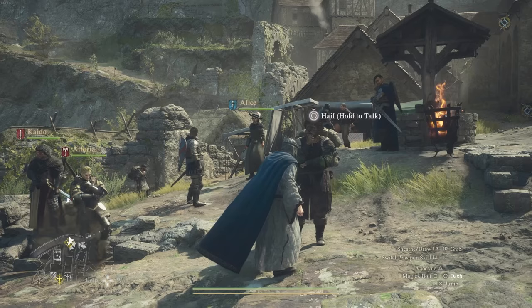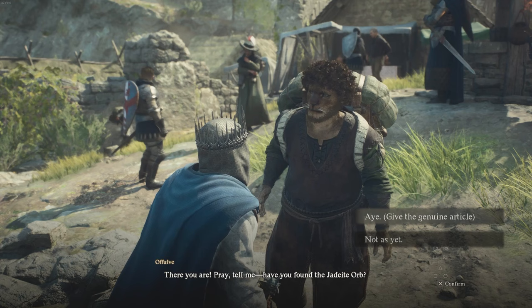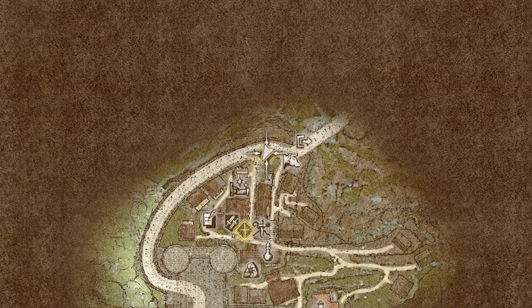In this village, you will find this NPC right here, a guy called Ophelov. He'll tell you about a Jadeite Orb that he wants you to go ahead and find. You can find him standing right over here near the Oxcart.